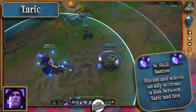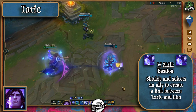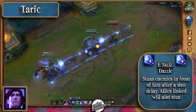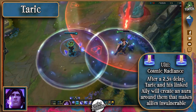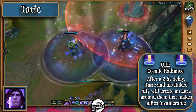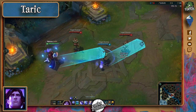With his W he'll shield himself and an ally, marking them, and now every other ability he uses gets cast with his ally too. His E projects a beam on the ground that stuns after a brief delay, and his marked ally also has the ability to stun. His ultimate takes two and a half seconds to charge but will grant another two and a half seconds of invulnerability to anyone within its radius. Cosmic Radiance also gets cast upon the marked ally, granting the same effect.